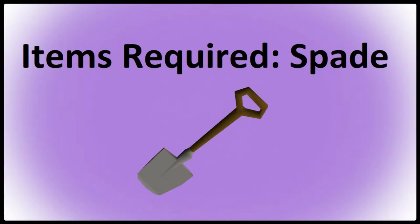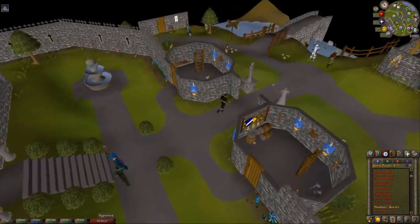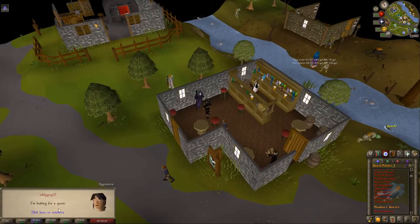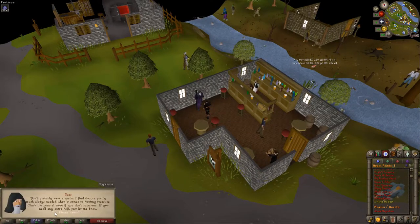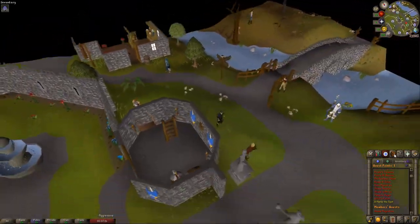The only item we need for this quest is a spade. To start the quest, we'll be starting in Lumbridge and we'll need to walk over and talk to Veos located here. Skip through all the dialogue and we will accept the quest, then we'll need to make our way over to Bob's Axes.